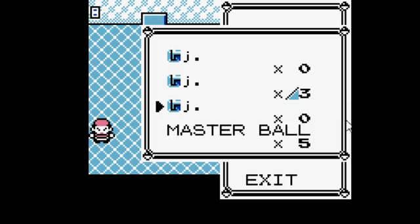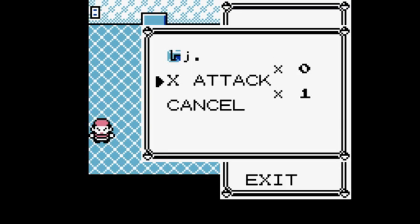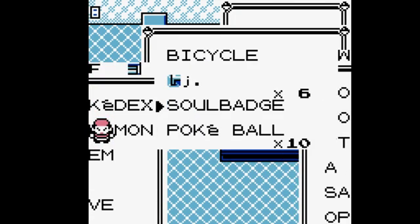The middle of the three will be this diagonal line kind of three. You swap the iron with the item below it, and then you take the one with the squiggle three value and you swap it with the X Attack — that's the bottom item in your inventory. Then you scroll down, take the last J, which should be between TM41 and the X Attack you just swapped down, and you swap this with the soul badge that is two items below the bicycle.